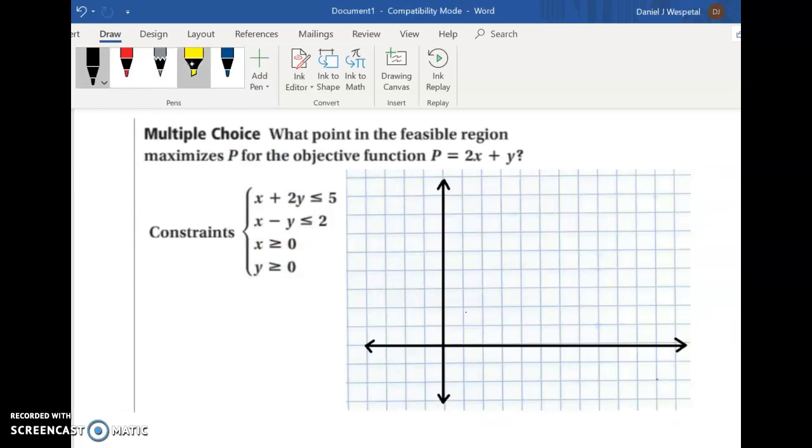Let's go through our second example. We've got our profit function again up here — it happens to be the same one as the last question, but that's just a coincidence. We need to find the shaded feasible region, which comes from graphing all these inequalities. Go ahead and pause the video and try to graph these.